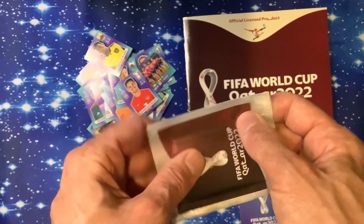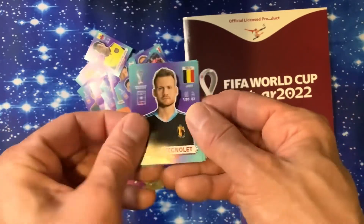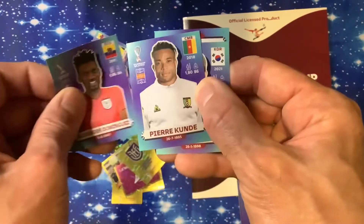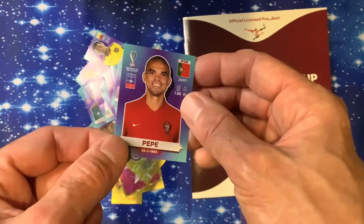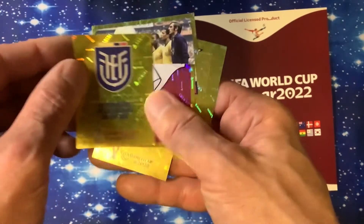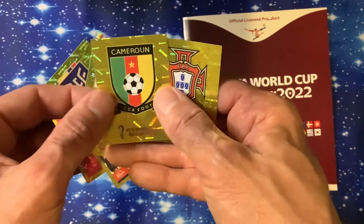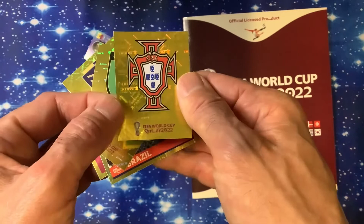I just realized I haven't found Ronaldo or Messi in any of my packets yet — strange! Mingle, Mingus, Kundi, Sungcho and Pepe — lovely! We've got a few shiny stickers out of all of these: Ecuador, number 5 stickers, Brazil, Costa Rica, and Portugal twice.